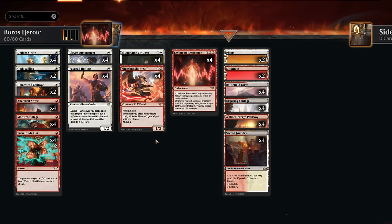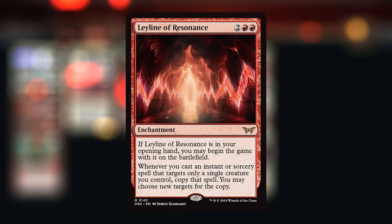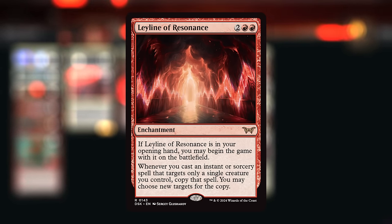Hello and welcome to another Explorer video. Today we're taking a look at a Red-White or Boros Heroic deck which gets to take advantage of a Leyline of Resonance, which is banned in Best of One standard but still very much legal in Explorer. Hopefully we can start with it in our opening hand so we can copy our various pump spells.